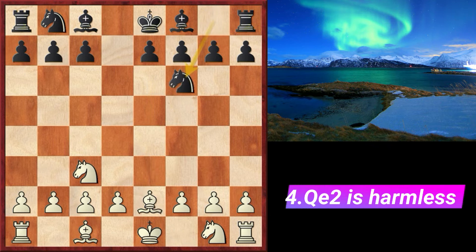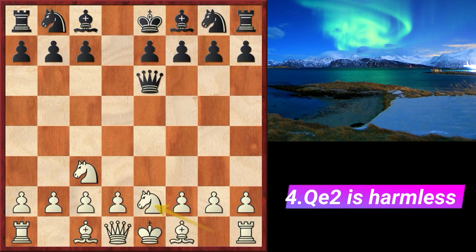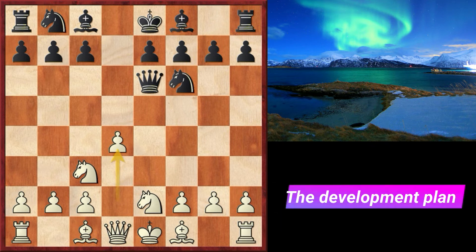We can put our pieces wherever we like to finish our development. Knight g2 has the inconvenience of slowing down the development of the f1 bishop. After d4, it's time to present our development plan. The early queen check slowed down our development a little bit, so we have to hurry with moving our pieces out.